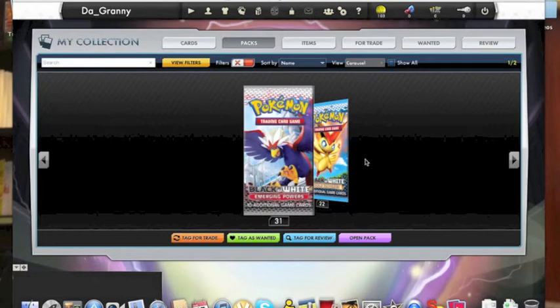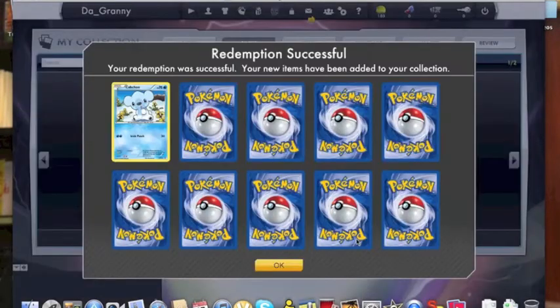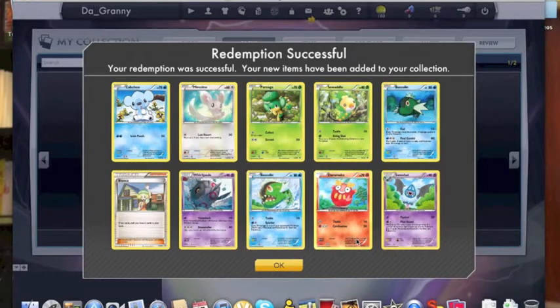Hey there, it's DeGranny and I'm back. Today I'll be opening Emerging Powers online booster packs — it's not quite a booster box but it's close. We're starting here and this is the first time I've actually watched it completely, so we'll see what we get. We get a Swoobat here and a Bianca.